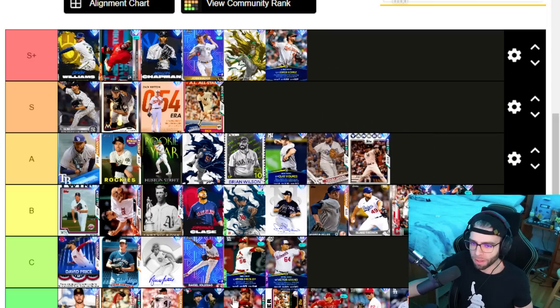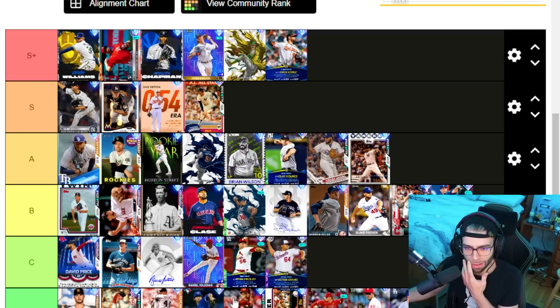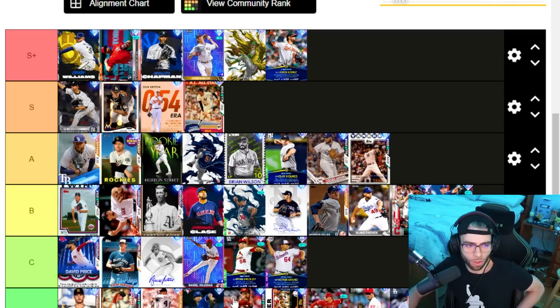Jorge Lopez — tentative S plus. I'm skeptical but he does have five pitches including an outlier sinker, 114 hits per nine. He's got sinker, curveball, changeup, circle change, slider, and four-seam. Decent control, okay break. Very readable to me for some reason but he's got solid control: 98 BB per nine, 87 control to start. Putting him S plus — these guys are definitely musts in your bullpen.